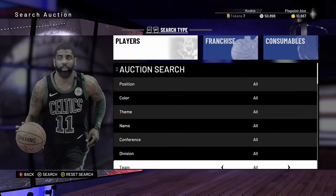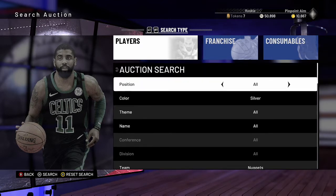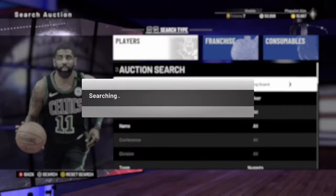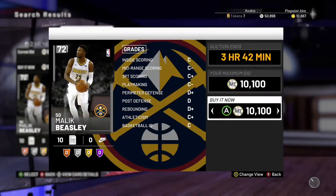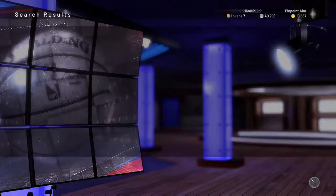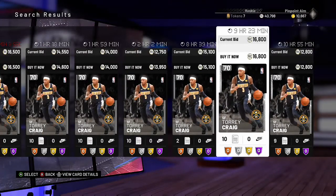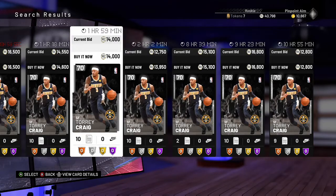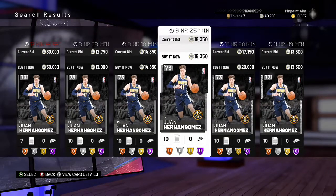The Nuggets are a team I'd say to always check — they have the most inflated silvers of any team. At point guard there's nobody, but at shooting guard there's Malik Beasley, one of the most inflated silvers. This card is at 10,100 so I'm picking it up right now, because the next one is at about 13K — I can list mine at 12,750 and make a solid 1K-plus profit. Small forward Tory Craig is also super inflated, but the current listing at 12,800 doesn't leave enough profit margin.